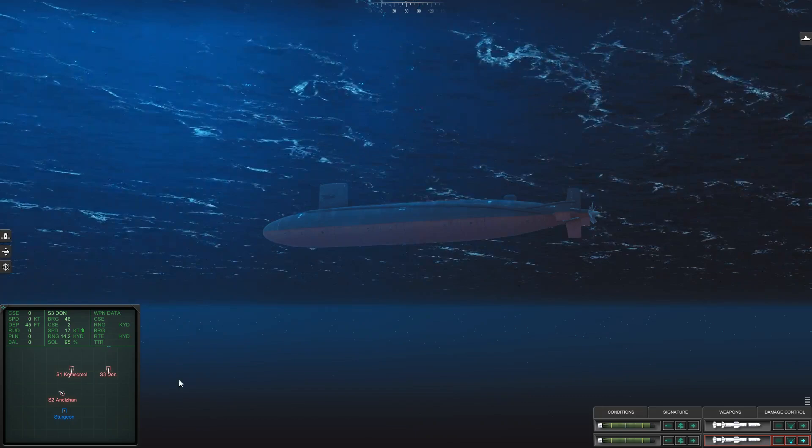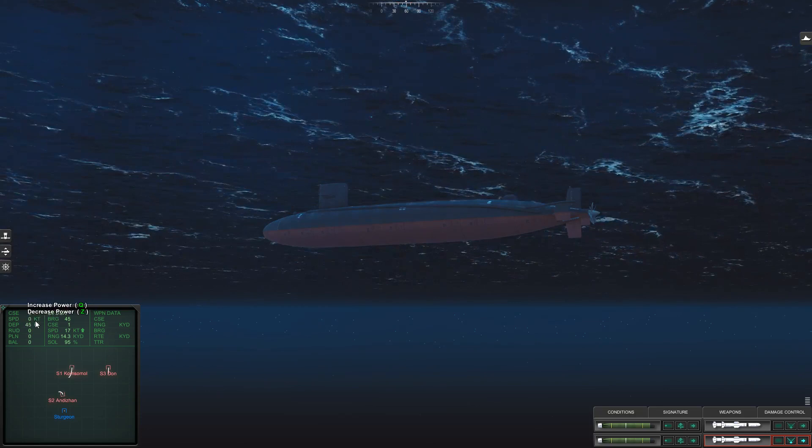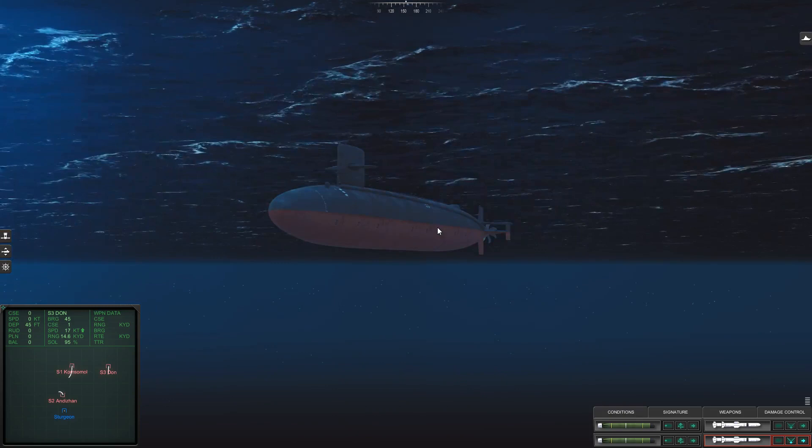There are three information panels on screen: the left is your ship, the middle is your target, and the right is your weapon. You have course, speed, depth, rudder angle, plane angle, and BAL for ballast. The plane controls vertical movement — up and down — while the rudder controls left and right.